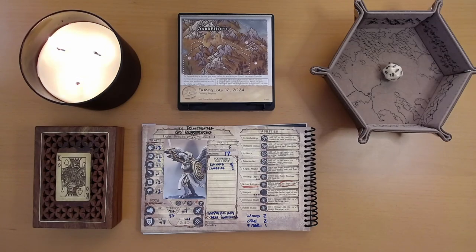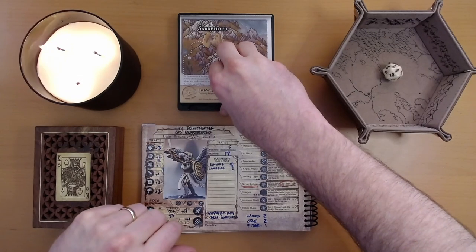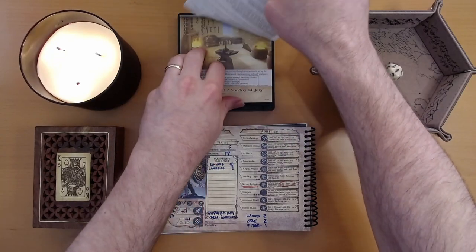Yesterday, Ivy scoured the land for wood, ore, and fabric, and she did pretty well. The calendar told us we came away with two wood, two ore, and one fiber — it's fabric, I think. This was the second stage of the armorsmithing trial that we have embarked upon. Hopefully these materials are enough and of the right sort for the tasks ahead. That's where we left things, so let's see what adventure is on the calendar for us today.